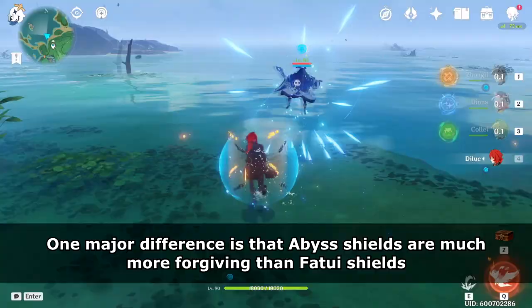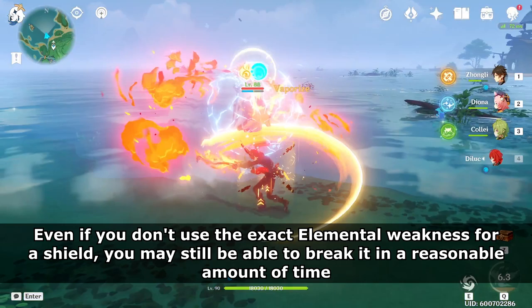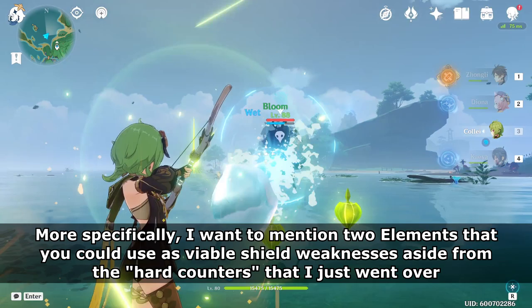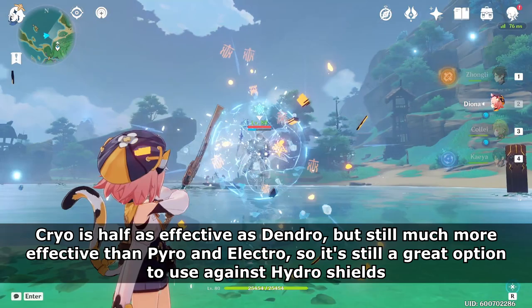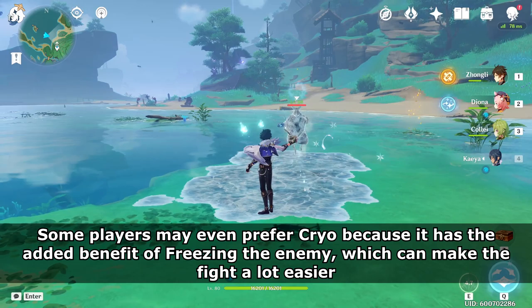Geo Shields are again weak to Heavy Attacks. One major difference is that Abyss Shields are much more forgiving than Fatui Shields — even if you don't use the exact elemental weakness, you may still break it in a reasonable amount of time. I want to mention two elements that are viable aside from the hard counters. The first is Cryo against Hydro Shields — it's half as effective as Dendro but still far better than Pyro or Electro, and has the added benefit of freezing the enemy.